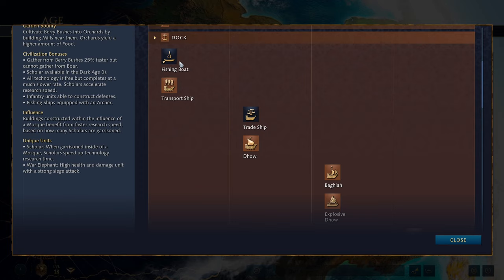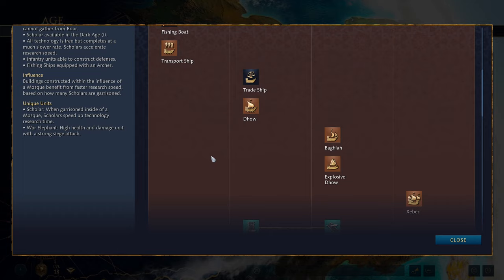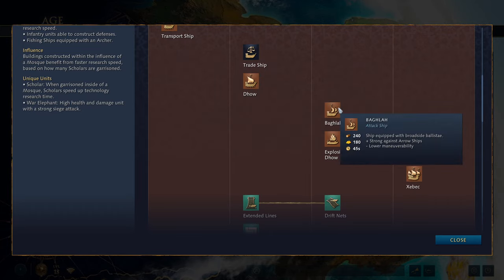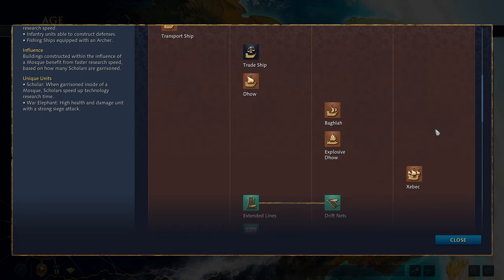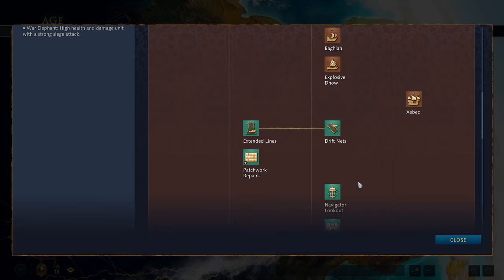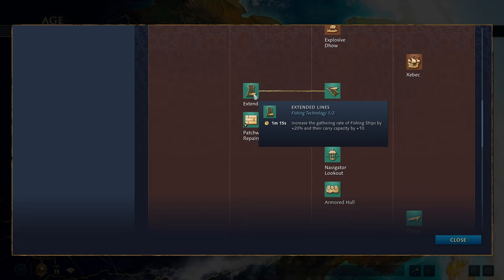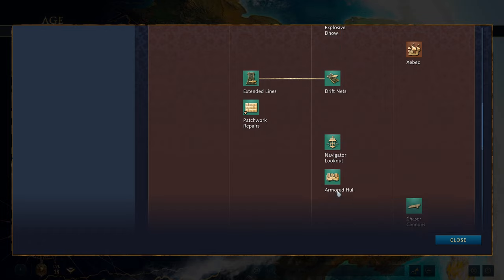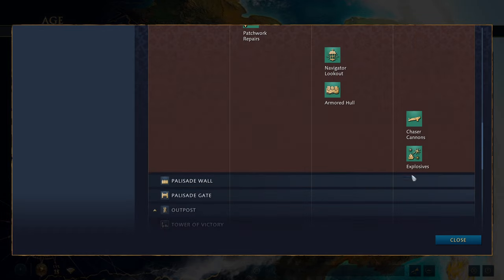Moving on to the dock: you get access to a fishing ship (which has an archer for a little defense) and your transport ship in the Dark Age. In the feudal age you get a trade ship and your dhow, which is your archer ship. Then you get your baghlah, which is your attack ship with the broadside ballista and the explosive dhow. In the imperial age you get the junk warship with broadside cannons. Upgrade-wise you get your usual fishing upgrades, plus patchwork repairs — unique to the Delhi Sultanate — which increases the repair rate of fishing ships by 100%. You also get navigator lookout, armoured hulls, chaser cannons and explosives.